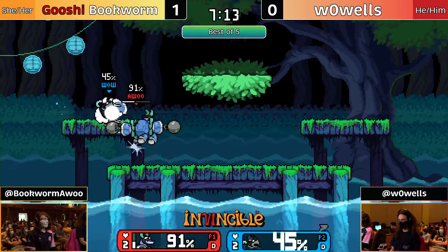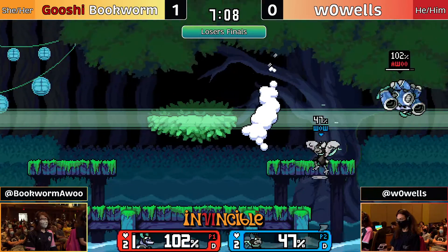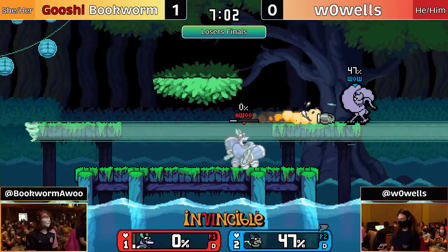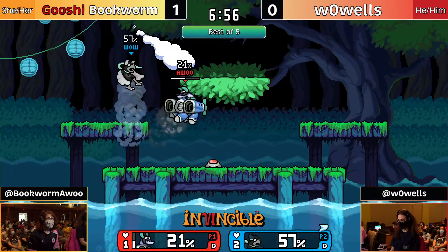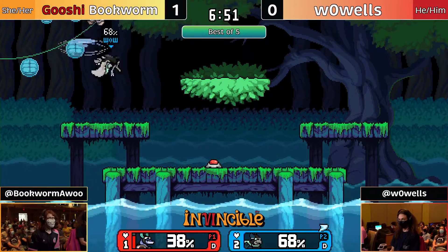Already racking up the damage super high on Bookworm. Goes out with the narrative threat — you can't drift back in, and that's going to make your recovery much more difficult. We get the kill off the top — this is Wawuls' first lead in this set. He's not going to take that game one sitting down. It was looking very dominant for Bookworm, but now Wawuls is answering back super, super well.